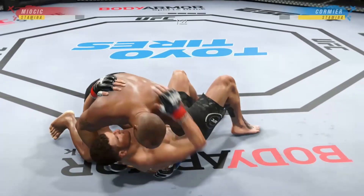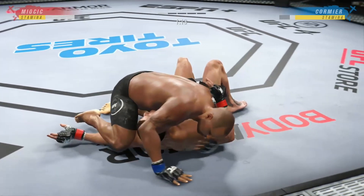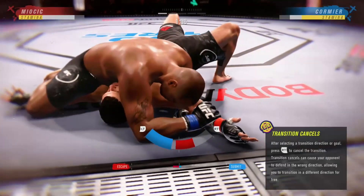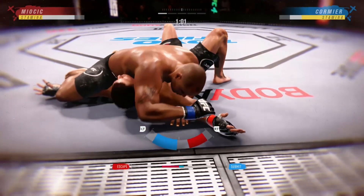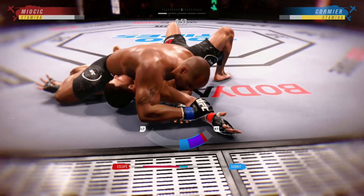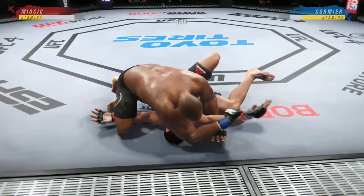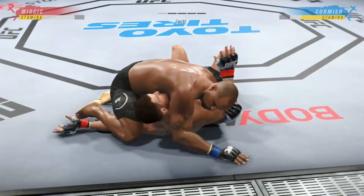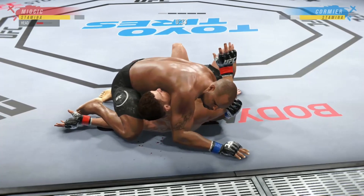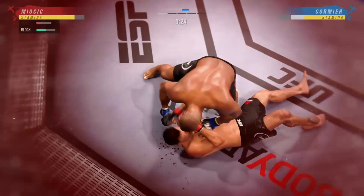A lot of top pressure being applied here as he works out of side control. There are few things more fun to watch in mixed martial arts. Big combination of ground and pound strikes here, DC. This could be the beginning of the end. You've got to be very careful when you take these big ground and pound strikes.